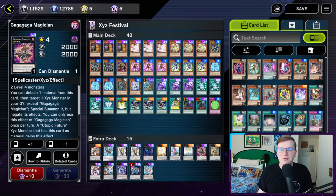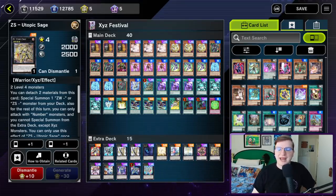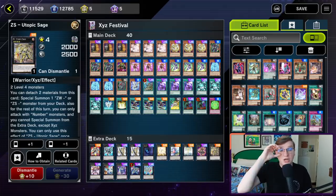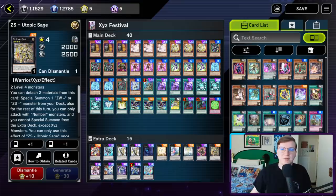Gagaga Magician is a little bit of cope. It's for scenarios in which you go into ZS Utopic Sage and you're interrupted by a card that destroys it — something like an on-field piece of negation while you're going second, or maybe a Gamma. You're still able to make Utopic Draco Future provided you're playing this in the extra, but realistically I have much more often wanted just a generic rank 4 like Tornado Dragon in this slot. The reason I have one in here is it's available in the Legacy pack, so you might have just accidentally picked one up anyway, and it's still pretty good. Finally, ZS Utopic Sage searches a ZS monster from your deck and special summons it, which means you can get the Armed or Ascend Sage in hands that lack them. So, with that out of the way, let's see it in action.